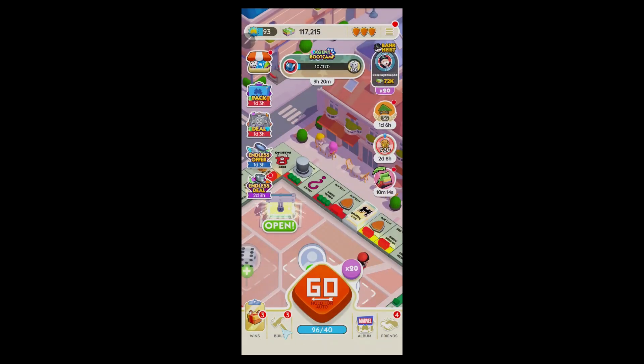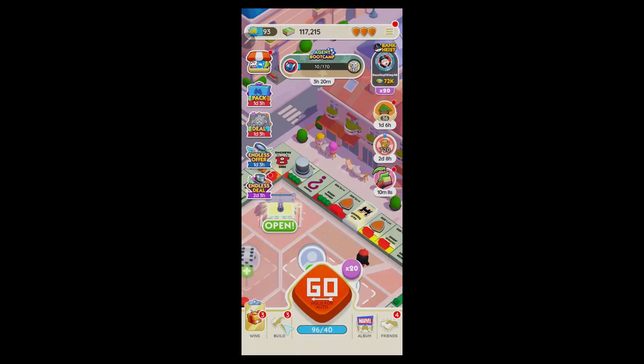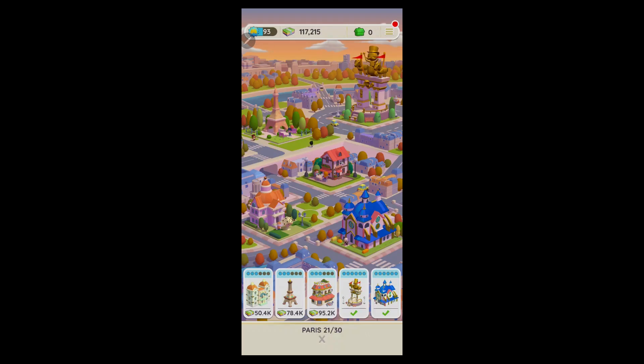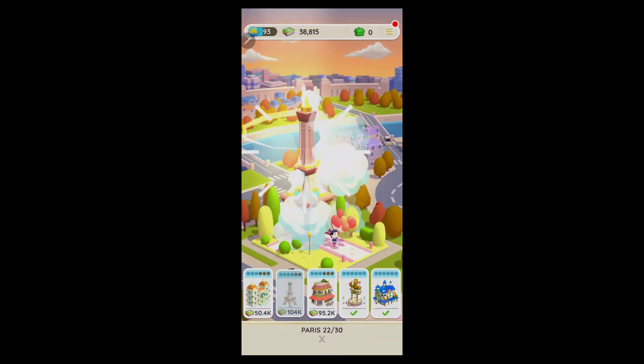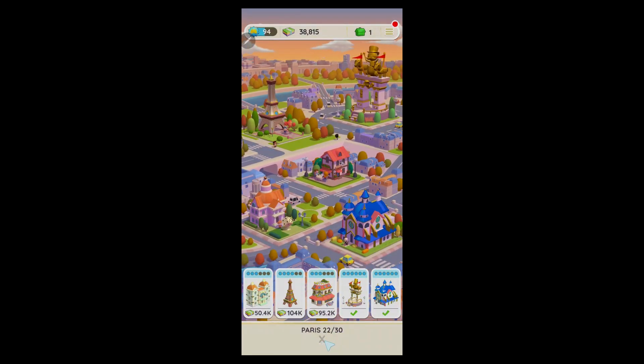To build properties and level up your game, click on the Build icon just to the left of the Go button. You'll be taken to a page where you can simply upgrade your properties using the upgrade button. Builders will then build your property and your board will get enhanced.